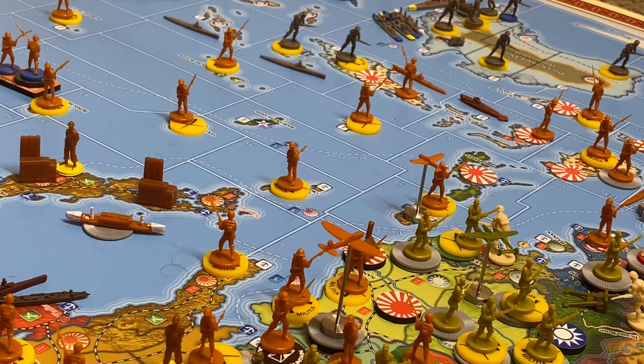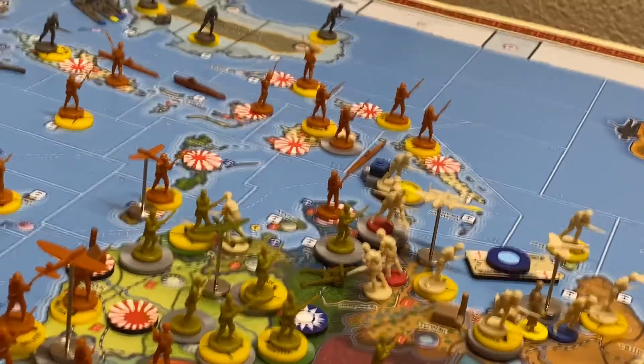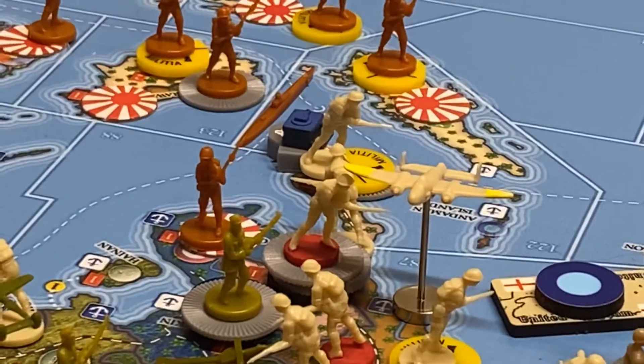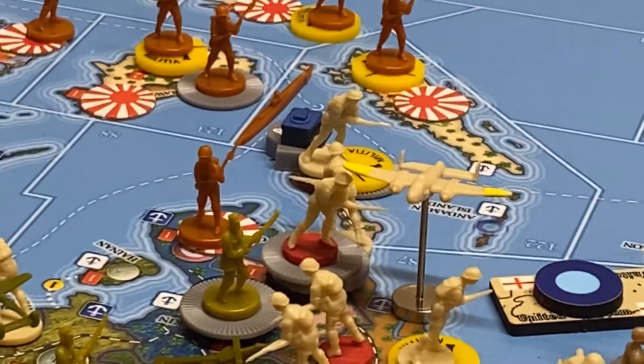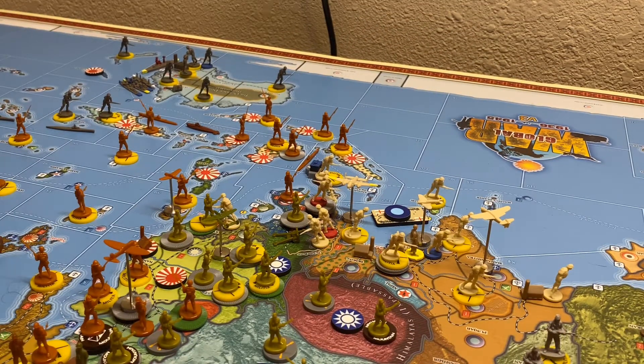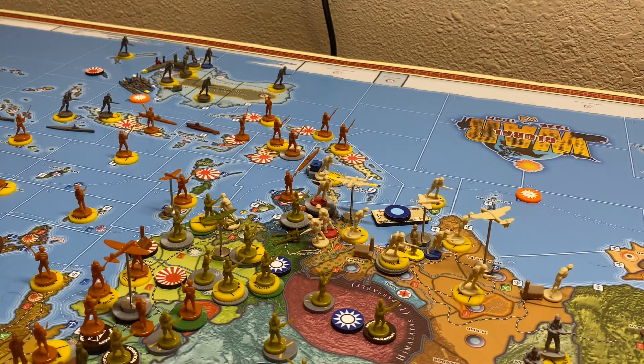Wait, I'm not done with combat yet. I've got to do the convoy raid down here off Sumatra. The Japanese rolled a four plus two for the submarine, making six. The British answered back with a roll of four, for a difference of two. They have decided to assign one damage to each of these two convoy lines — so ANZAC is losing one and India is losing one. Now we go on with our non-combat moves.